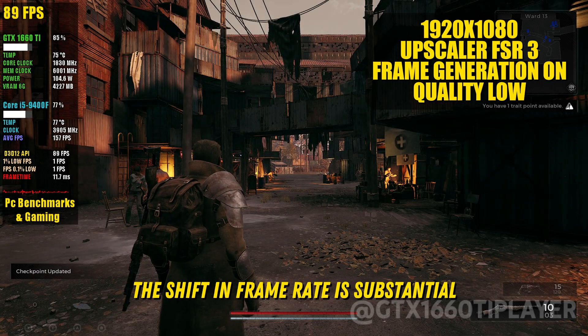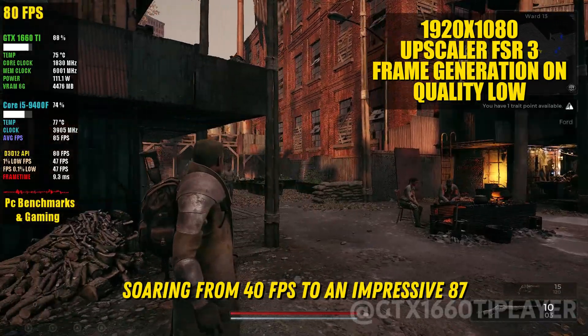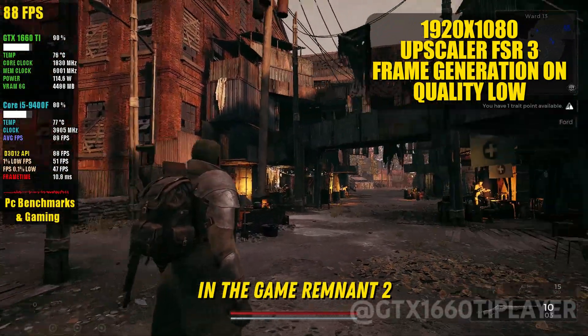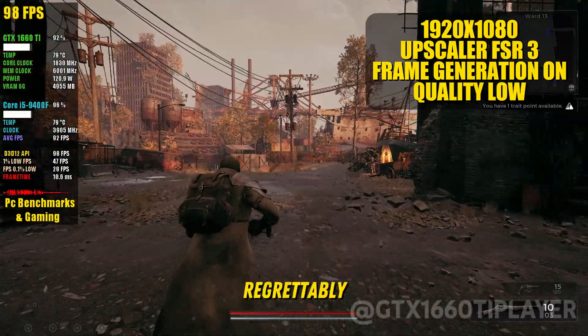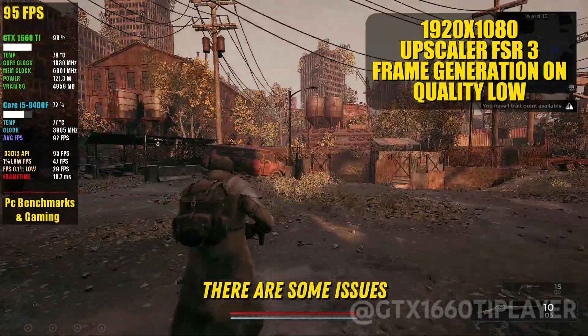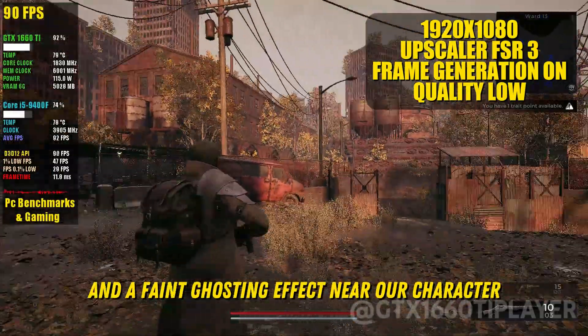The shift in frame rate is substantial, soaring from 40 FPS to an impressive 87. This notable improvement is particularly significant in the game Remnant 2. Let's thoroughly test and inspect for any potential errors or graphical glitches. Regrettably, the frame generation isn't flawless — there are some issues such as certain HUD elements flickering and a faint ghosting effect near our character.